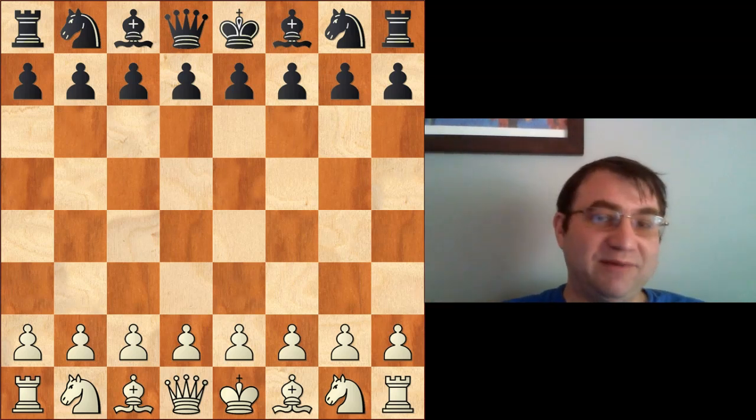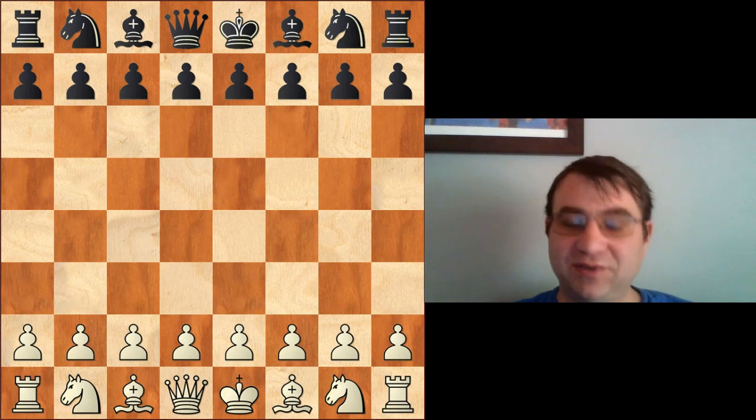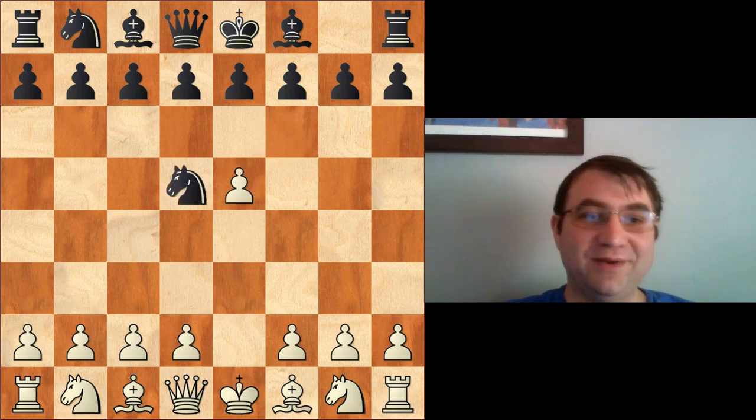In this video we're going to be taking a look at a really famous game that is a lot of people's favorite — Nigel Short versus John Timman, played in Tilburg back in 1991. It's an Alekhine's Defense: e4, knight f6, e5 — normal Alekhine's Defense stuff — knight d5.